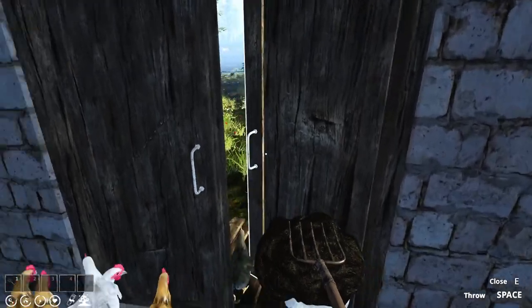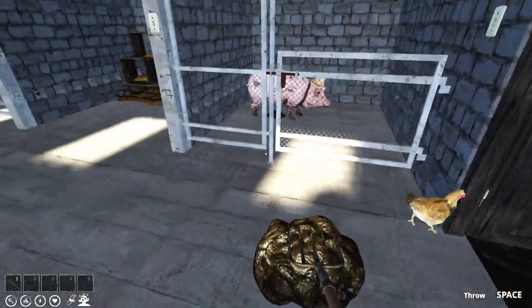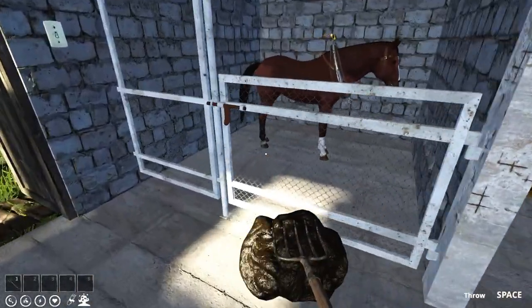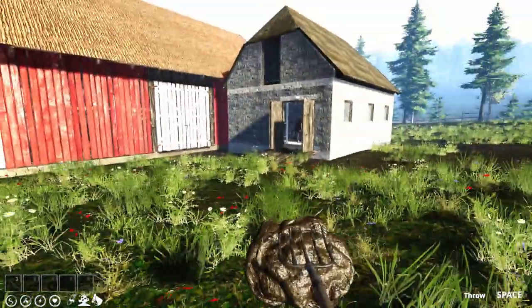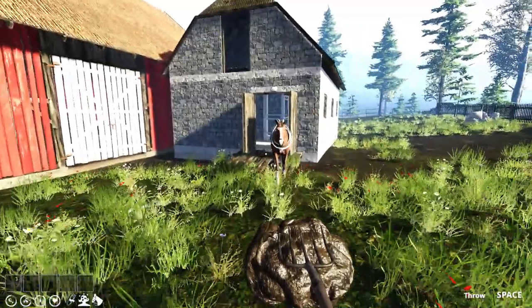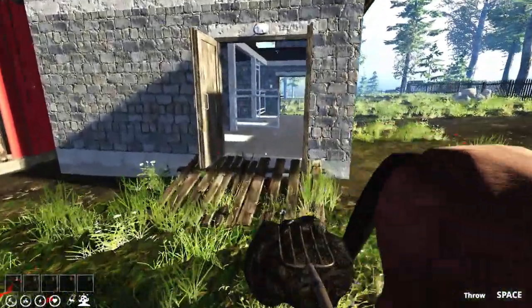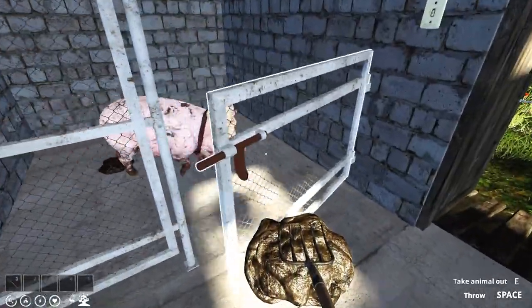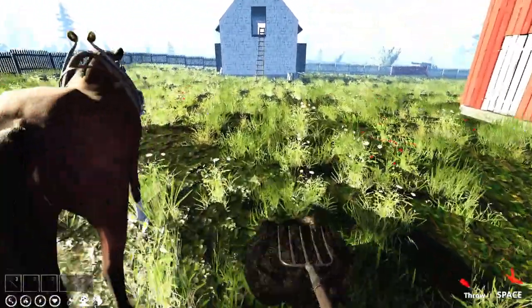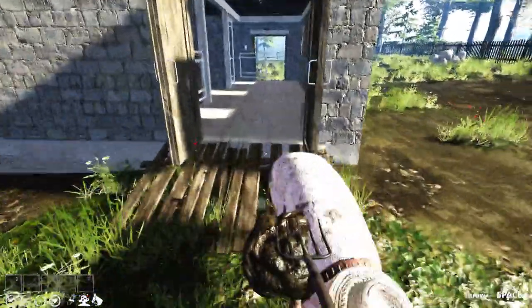Go on them chickens, out you go. And of course you can come out this way. I'm actually glad it looks like all the animals are clean. That's good. And apart from you, Fluffy — not that mucky though, to be honest.